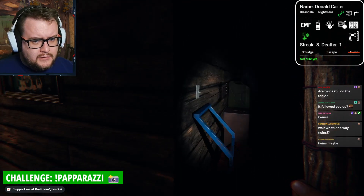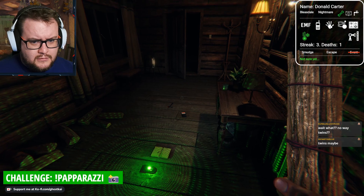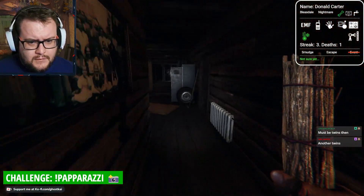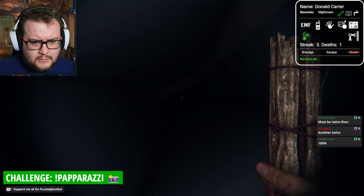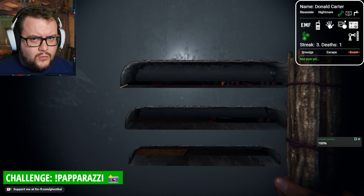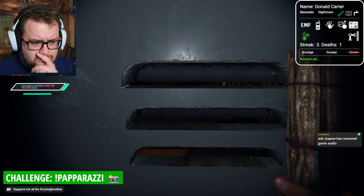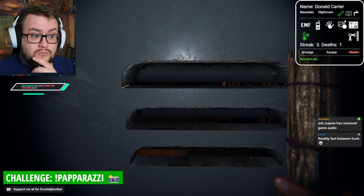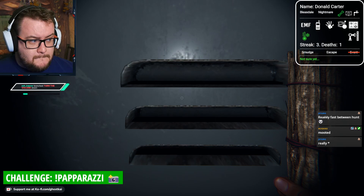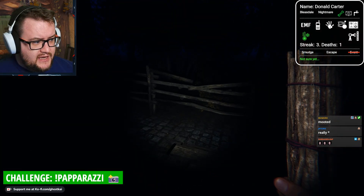We haven't got a banshee. It has to be twins. Surely it has to be twins. I'm scared to go out here now. Really fast between hunts - yeah, that's kind of a twins characteristic. Because it hunts from different locations.